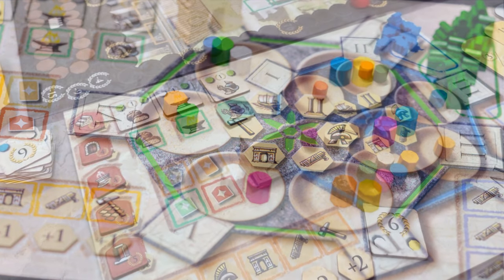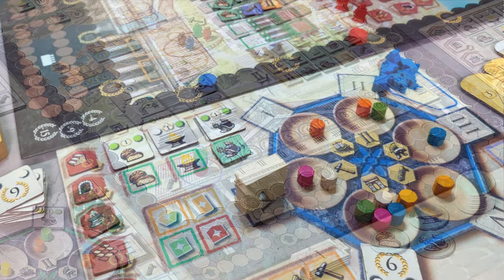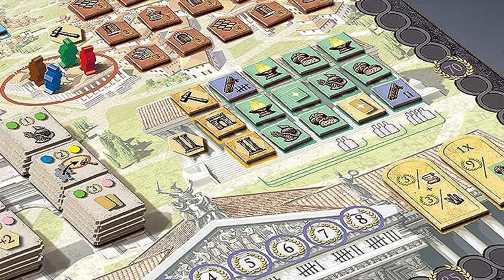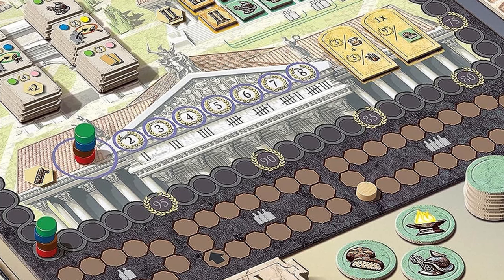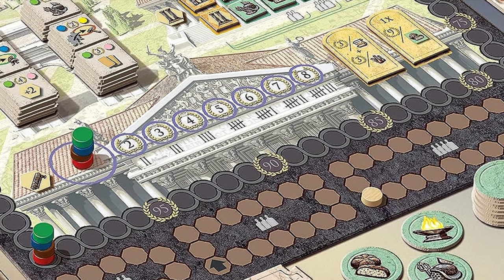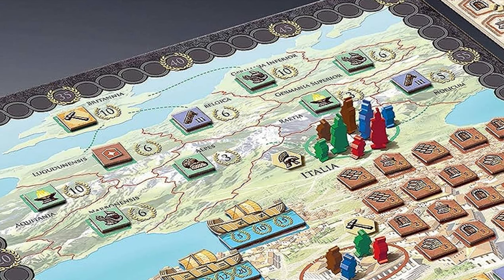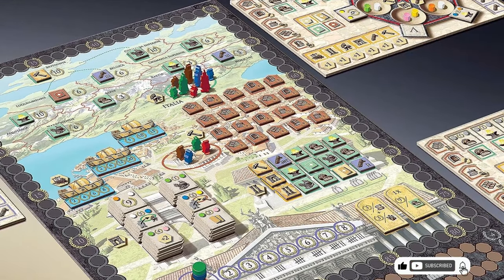The main objective is to acquire victory points using available actions while avoiding penalties. In the forum, players must anticipate the demands of the public to meet them and avoid suffering penalties. In the Senate, acquiring influence translates into votes on victory point-related laws, with the goal of securing laws that align with long-term plans. Military action allows players to seize control of European regions, earning more points for regions farther away from Rome. Quite an interesting strategic game.